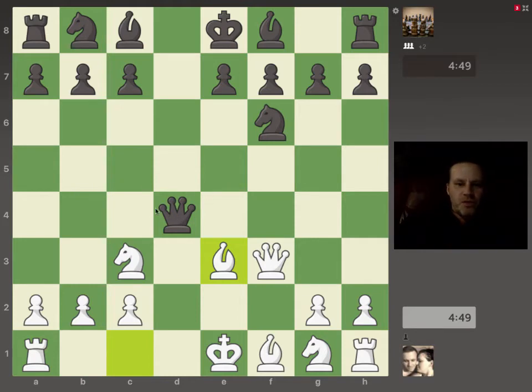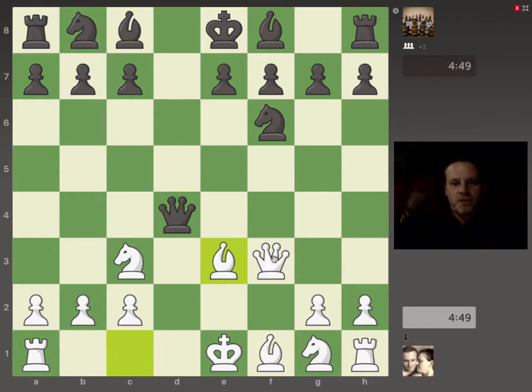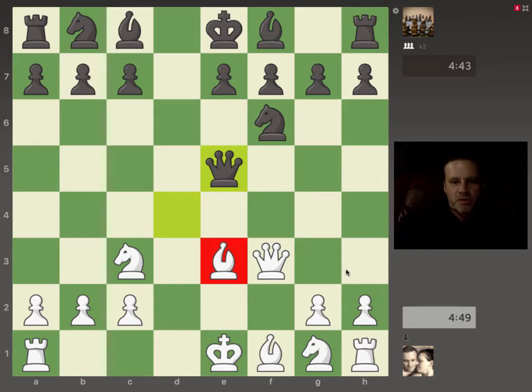Now in the first video, if you've seen that, you'll see that the Queen went to b4, allowing white to castle long and place the rook on the completely open d-file, at which point there's a lot of danger for the Black King. In this game the Queen does something else. Instead of going to b4, she comes back to e5, pinning the Bishop on e3.